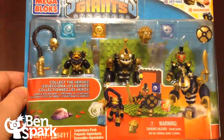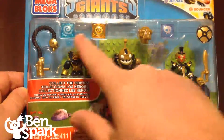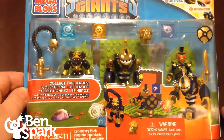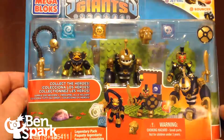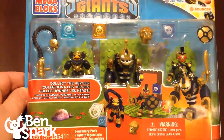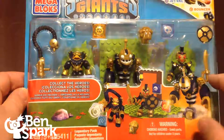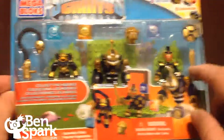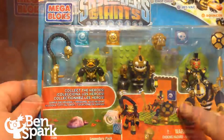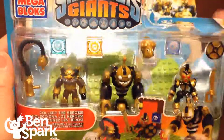In this legendary three pack we've got JetVac, Bouncer, and Chop Chop. We've got their elemental symbols, so if they're going to go onto a battle portal we can put those elemental symbols on the battle portal. We've got a special legendary sheep, and you'll notice that their weapons are legendary colored. I pre-opened the package here so it would be easier to open on camera.